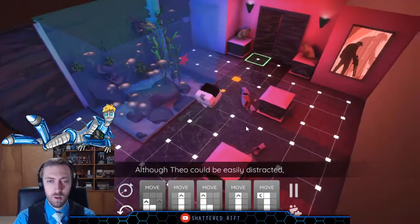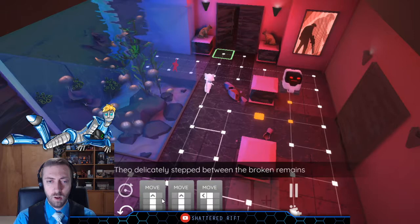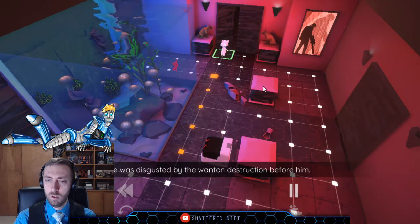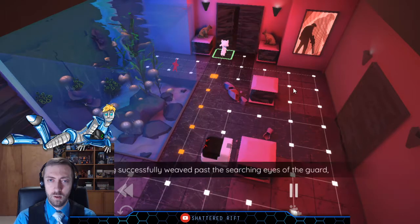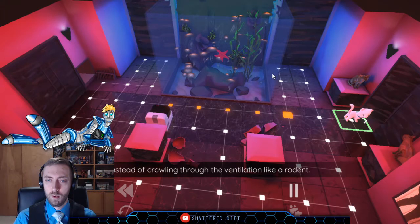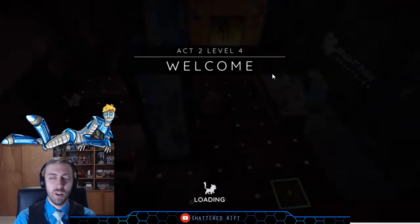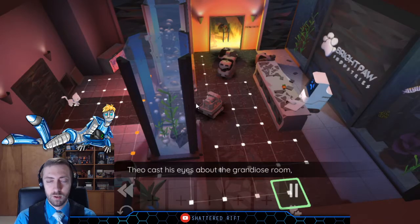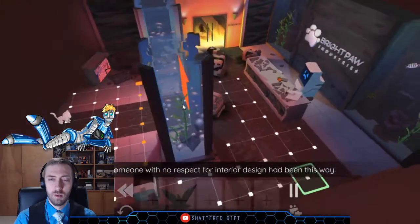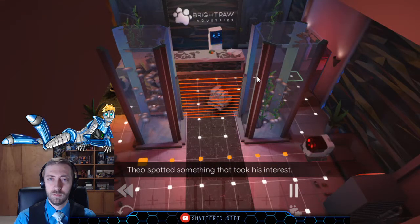Although Theo could be easily distracted, he knew when it was time to focus. Tearing his attention away from the unattainable, Theo delicately stepped between the broken remains of some very expensive looking showpieces. Despite his lack of any understanding of fine art, he was disgusted by the wanton destruction before him. Having successfully weaved past the searching eyes of the guard, he was overjoyed to see that he could just follow the killer through a door instead of crawling through the ventilation like a rodent.